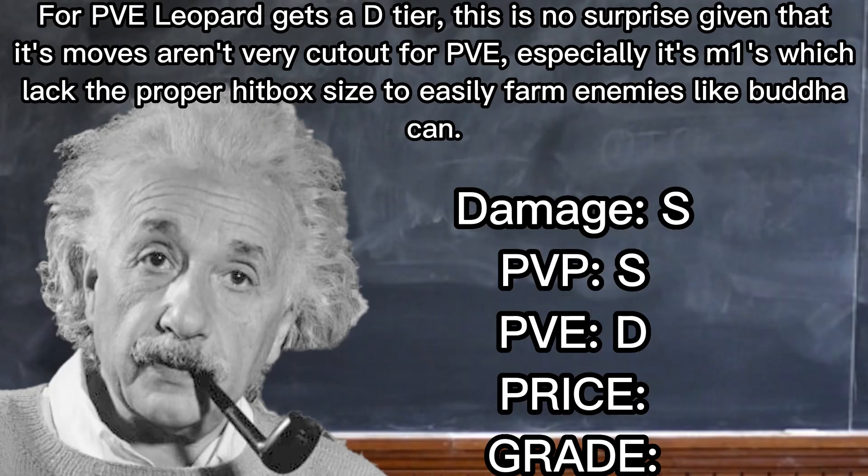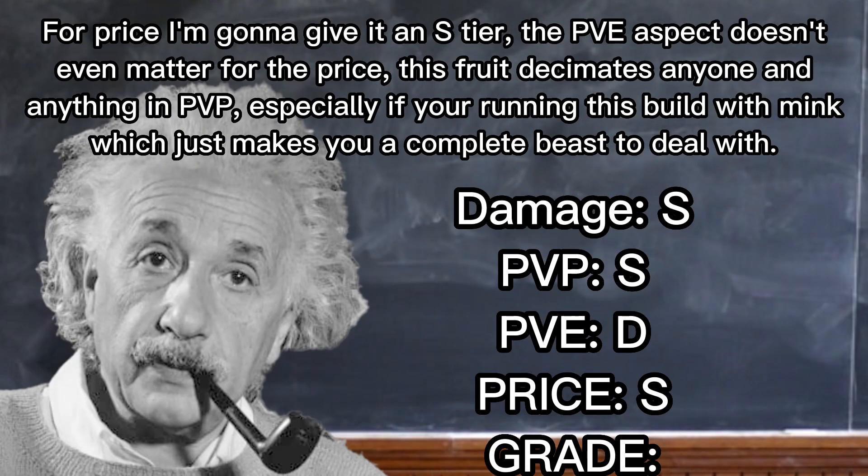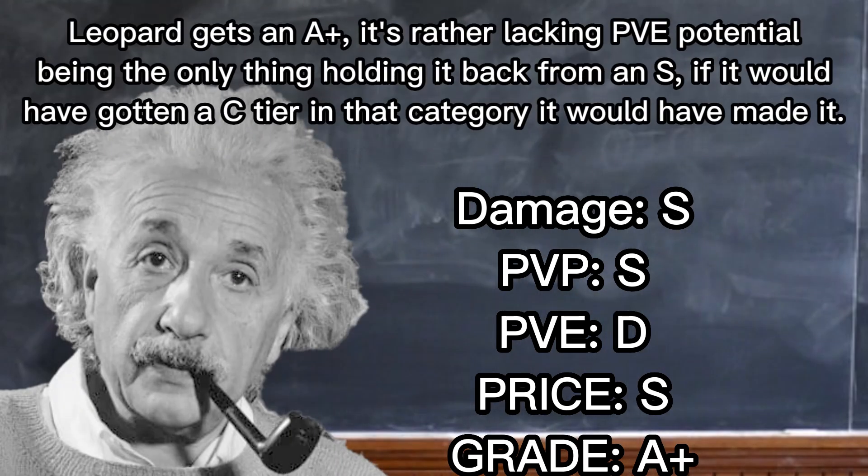For PvE, Leopard gets a D tier. This is no surprise given that its moves aren't very cut out for PvE, especially its M1s, which lack the proper hitbox size to easily farm enemies like Buddokhan. For price, I'm going to give it an S tier — the PvE aspect doesn't even matter for the price; this fruit decimates anyone and anything in PvP, especially if you're running this build with Mink, which just makes you a complete beast to deal with.